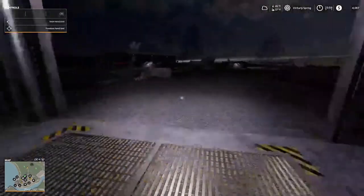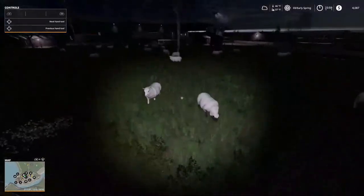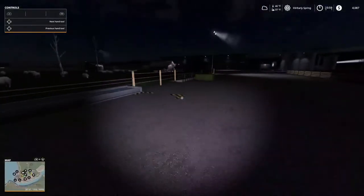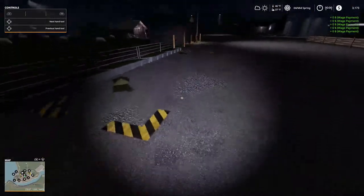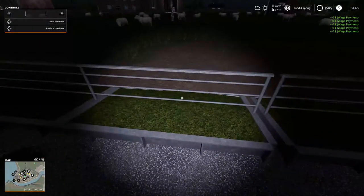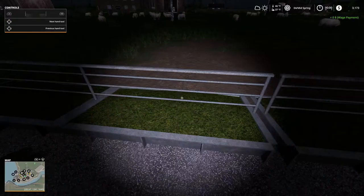As far as our animals — chickens are about the same as last episode, we've got 15 eggs. Sheep are doing good, we need to get in there and mow our pasture to clear some overgrown brush. We've got no pigs, 30 sheep, 20 chickens, and 11 cows. I did give them the other grass bale and they do have a hay bale.